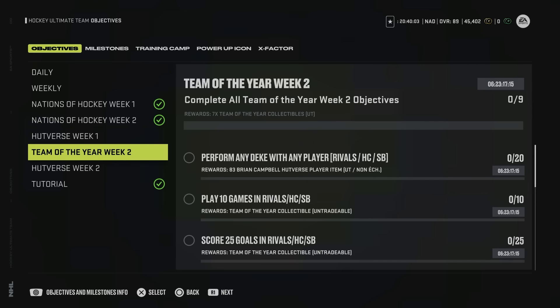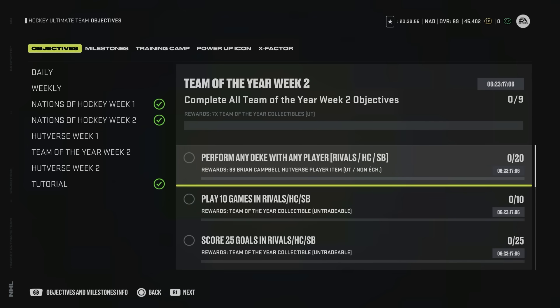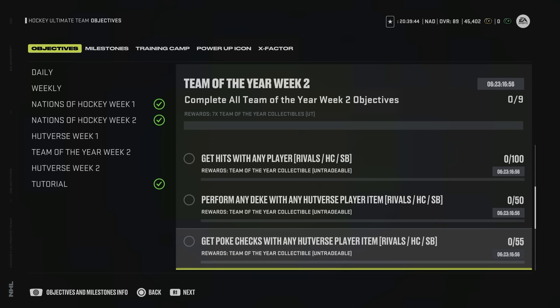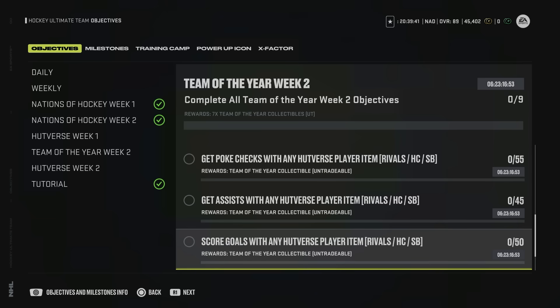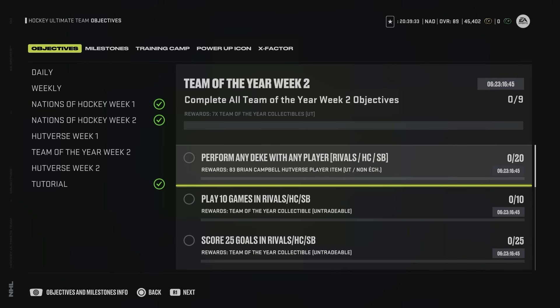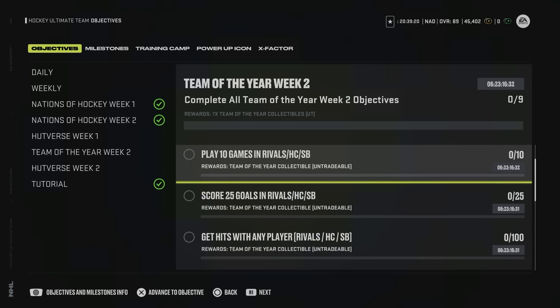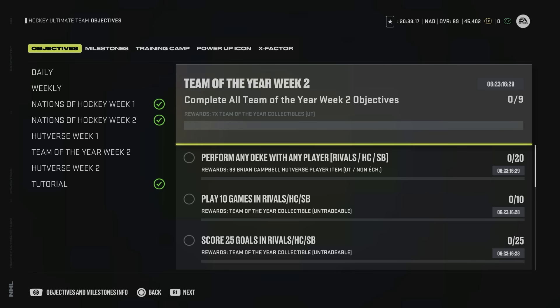If you have Hillary Knight's X-Factor powered up to max, I'd recommend switching to this Team of the Year version, especially if you also have Matthew Kachuk's TOTY. We'll also talk about a major discount in Week 2. With Week 2 of Team of the Year, we got a new objective path including 20 dekes with any player to earn a free 83 HUT Verse Brian Campbell card. This allows you to complete games played and other objectives required to get Team of the Year collectibles — and you get this one completely free.